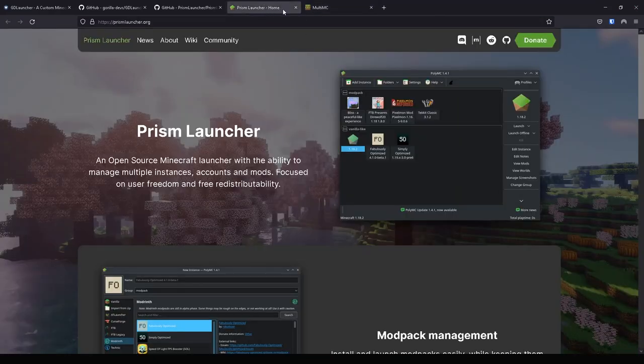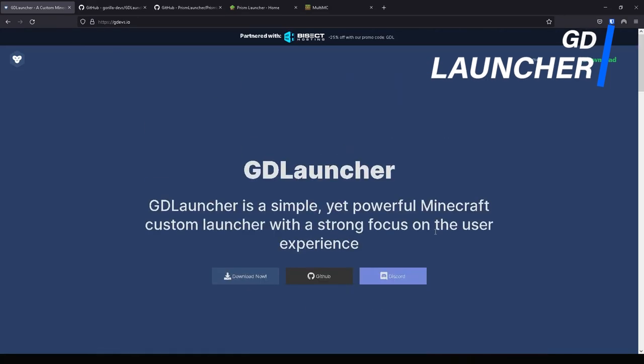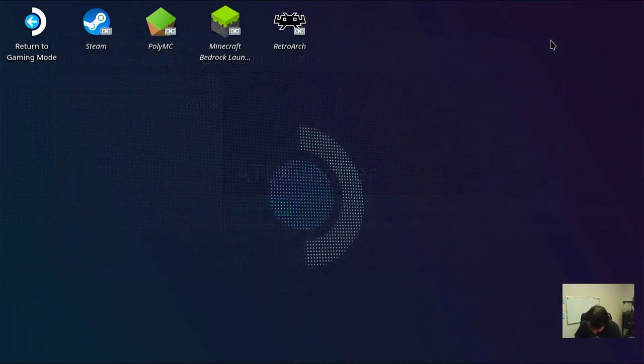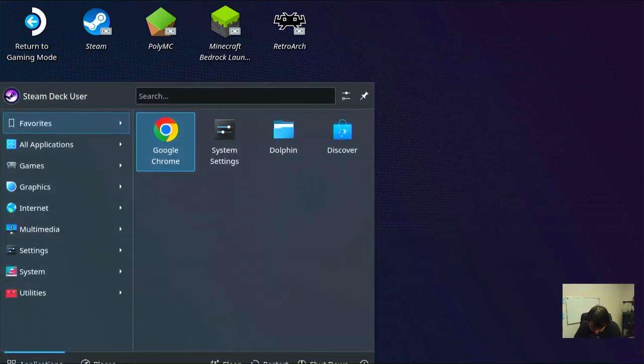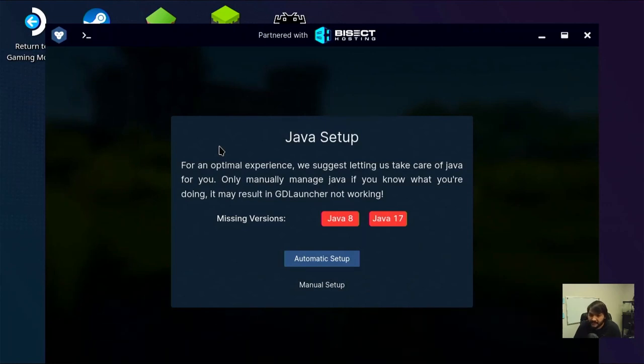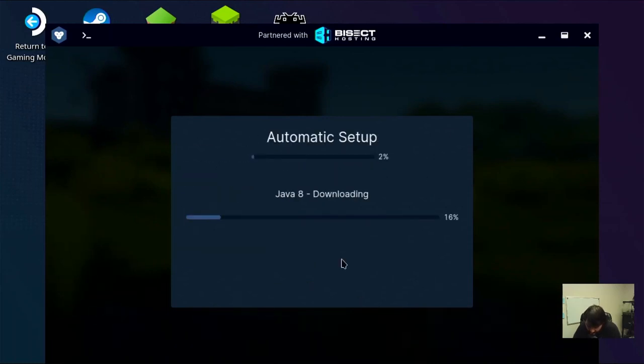I'm leaving Prism Launcher for last - I couldn't even find it in the store and I don't feel like manually installing it right now. We're going to try GD Launcher - I believe we already have it installed. GD Launcher is our only working option without any third-party website download. When Prism launches a Flatpak I'll happily give it a try. Off the bat it wants to install some Java versions - automatic setup, sure.